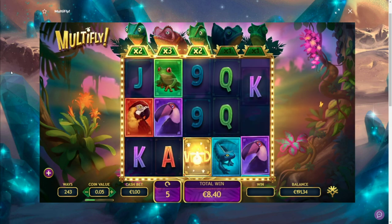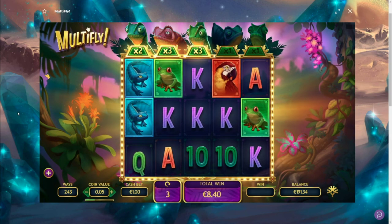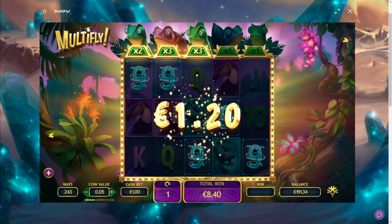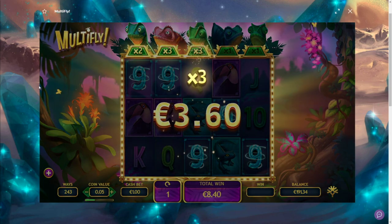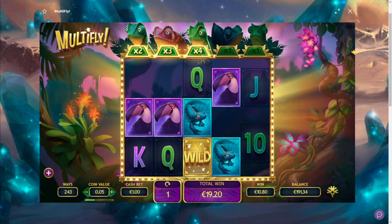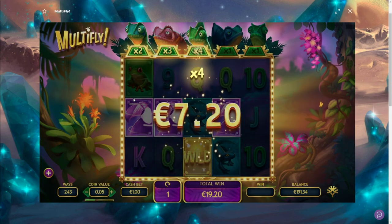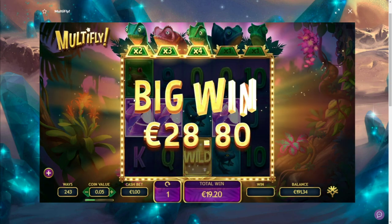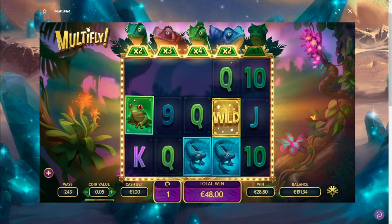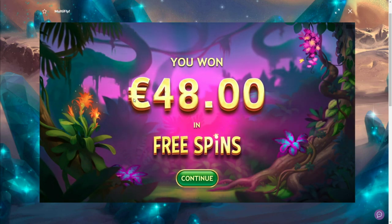The parrots didn't even connect. Lost 3 spins. He's not doing anything — all dead spins. Has to pay something right, one spin left. He likes the premiums — okay, the purple one connects. That's not gonna be bad. 28 euros, not bad. Still got one spin left. Queen up front — oh it didn't happen. 48 euros total.